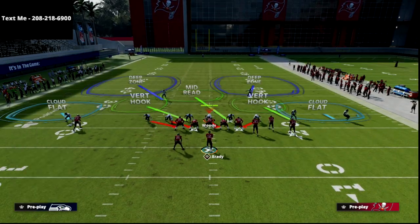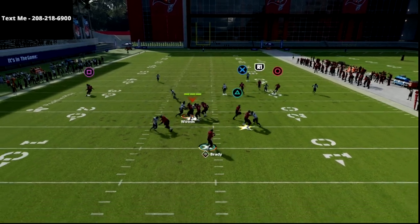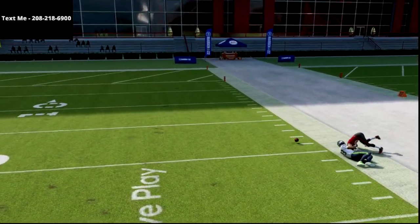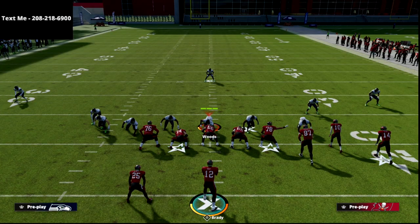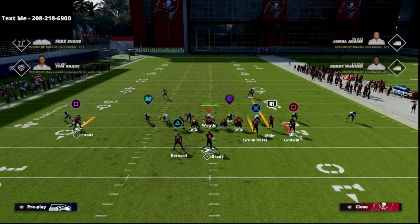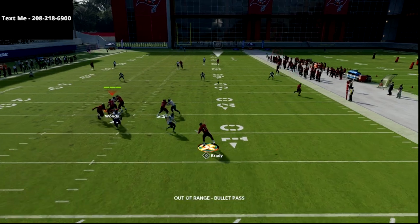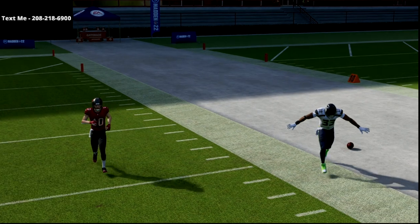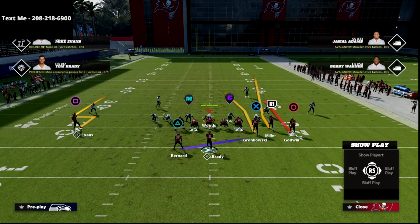A lot of people like to baseline and press this year against this. So if they baseline and press you, watch this fade to the right. If you've got a good quarterback like Dan Marino in MUT, he can make that throw probably 10 times out of 10, if not at least 9 times out of 10 — that's going to be a touchdown. I like to smart route these routes; I think it helps them significantly. It just gives him a better fade once he gets that release. That route really does get in a tender position against a lot of what people are going to do.